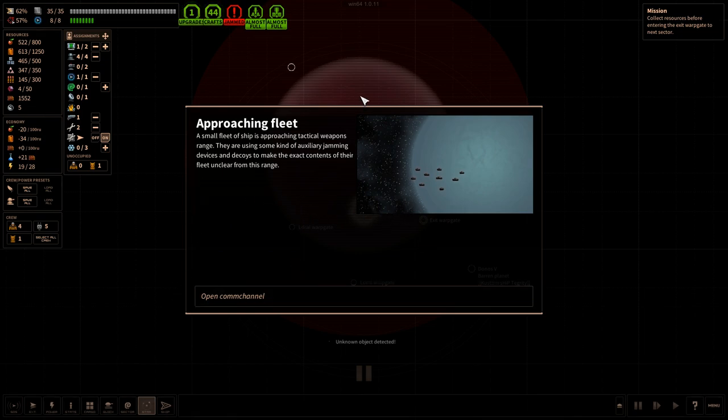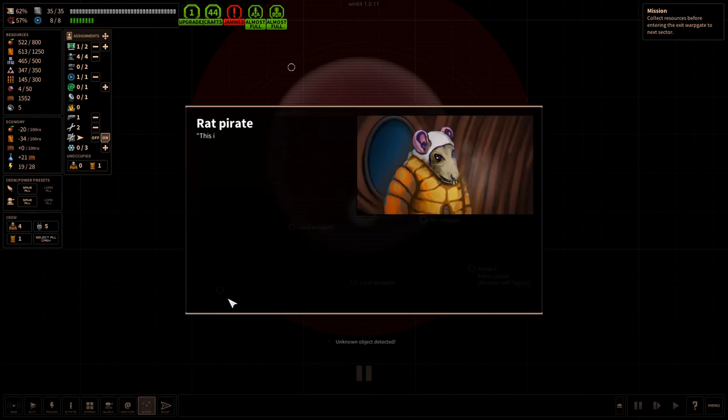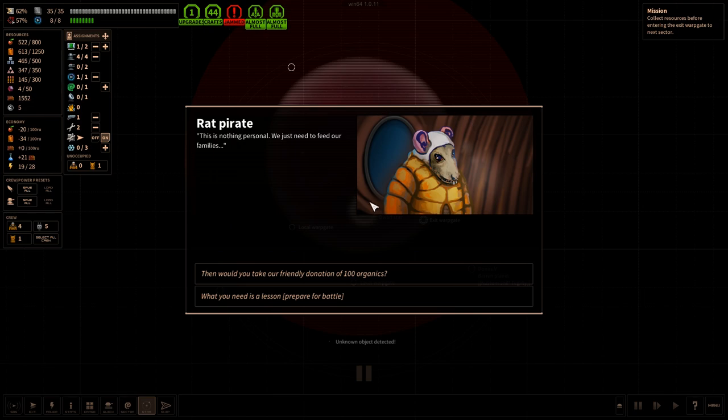We've approached the warp gate. Last time I played, I got to the space station just before getting attacked. We're going to start with a bang and take on the final fleet of this opening sector. I believe the sectors are procedurally generated, so if you started one you'd get a different setup with different planets. Opening the comm channel — the rat pirates. I've been dealing with these rat pirates all through the various systems.